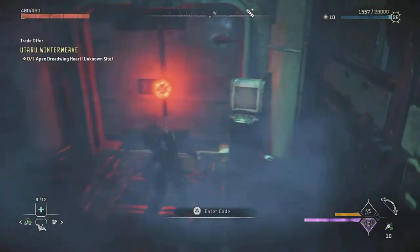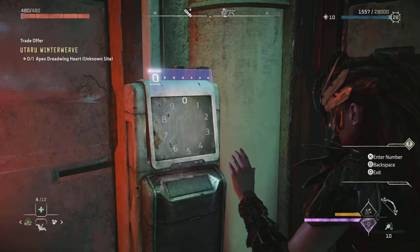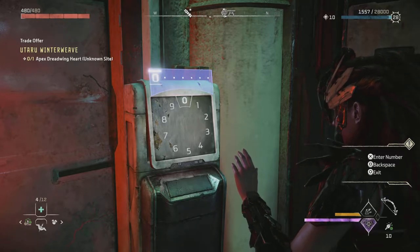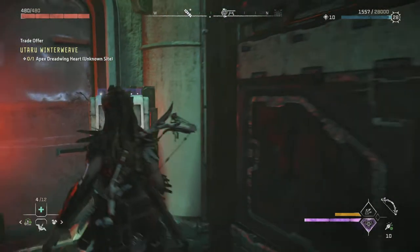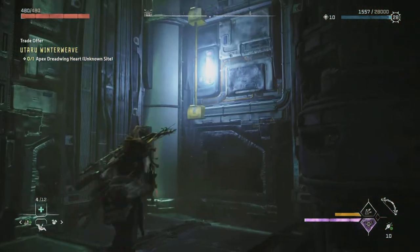Now this is going to require a seven-digit code to be able to open the door, and that's the thing we need the data pads for — to get hold of the code to open this door. So we have to go to different locations, and they're all in the main base, to get these codes. We'll start with the first one.